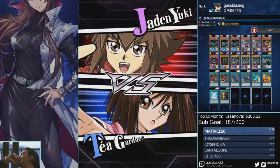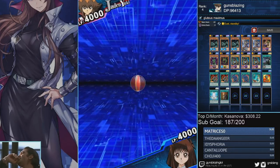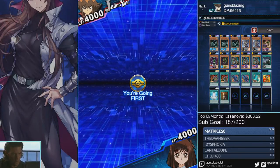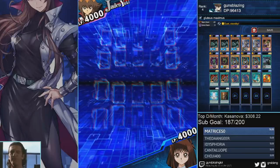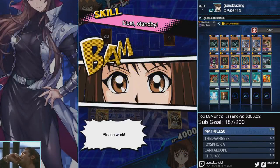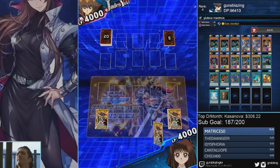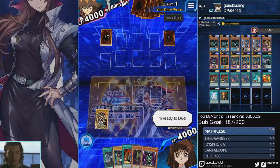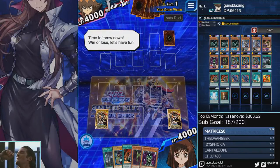All right, next up we got that Jaden farm. This guy is more difficult than Chaz because he can mill himself out. So you gotta add cards that mill yourself out or add cards from his graveyard back to his deck — namely Pot of Avarice. Dual Standby Bajou, as I said, is more consistent than Restart and Balance.